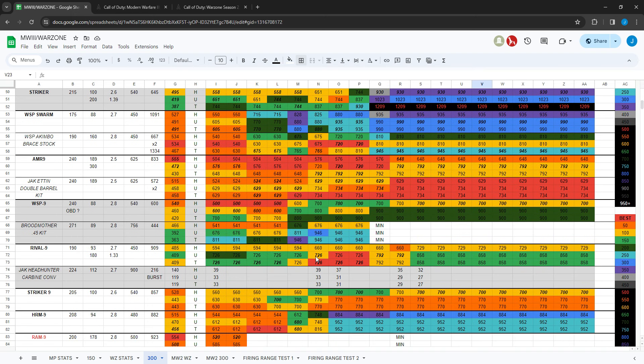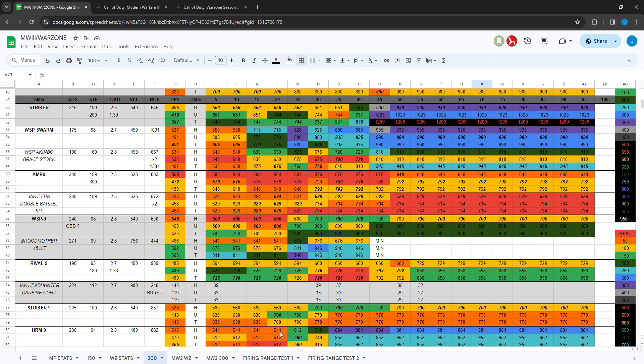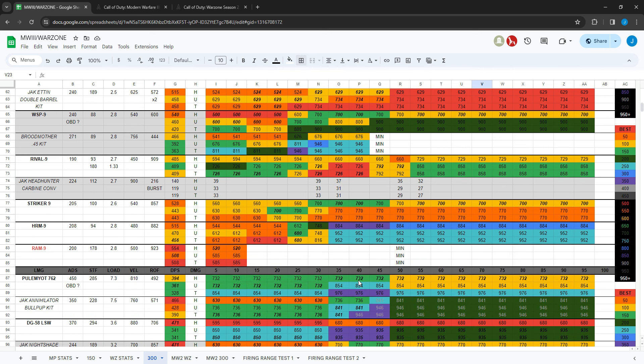Looking at the RAM-9 in Warzone: very fast time to kill. It's within 50 milliseconds of the fastest up close to the head and upper torso, and it is the fastest to the lower body. Very good up close. No other changes to SMG damage.